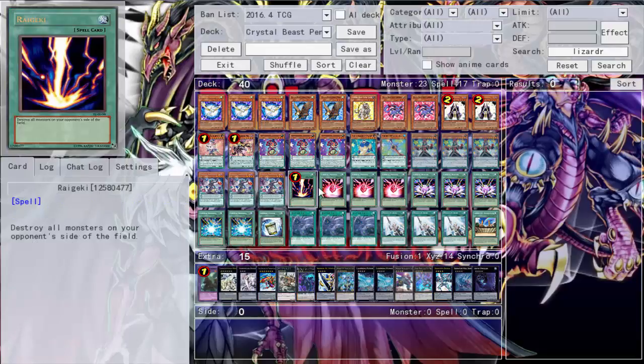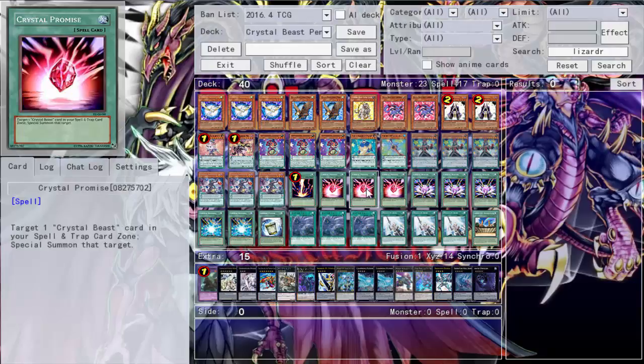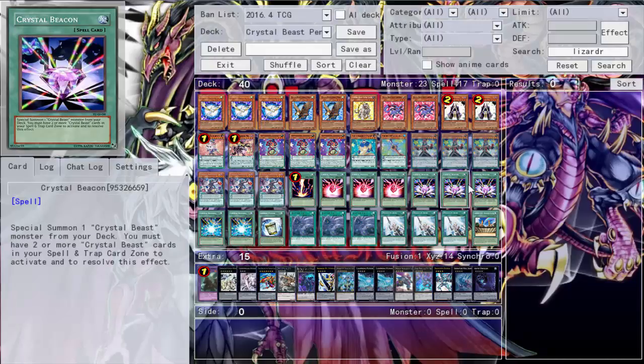Three Reggaki because it can OTK and generate resources. Three Crystal Promise — so good, especially with Sapphire Pegasus. You summon Sapphire Pegasus, it puts something in the zone, then you activate Crystal Promise, target the crystal beast in your spell and trap zone, special summon that target, and it doesn't use your normal summon. Crystal Promise into Sapphire Pegasus into another Sapphire Pegasus — it gives you incredible resources. Three Crystal Beacon: if you have two or more crystal beasts in your spell and trap zone, you special summon one from the deck.